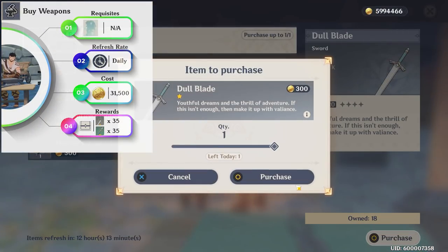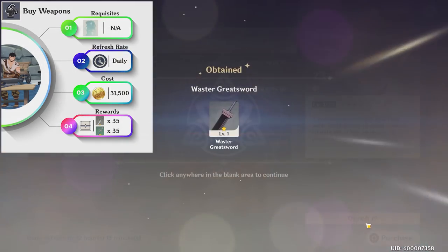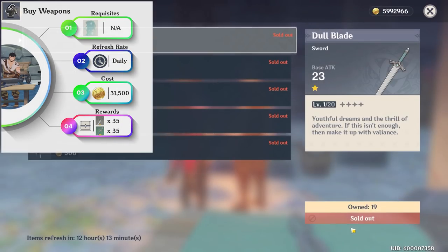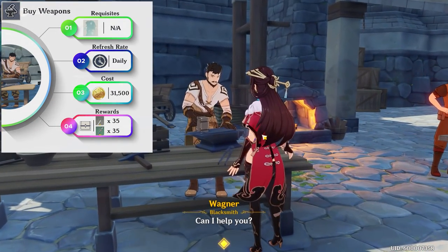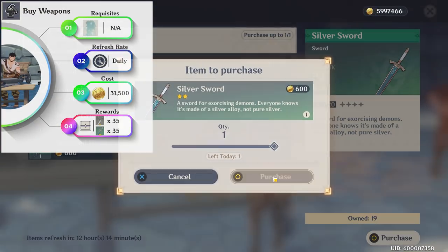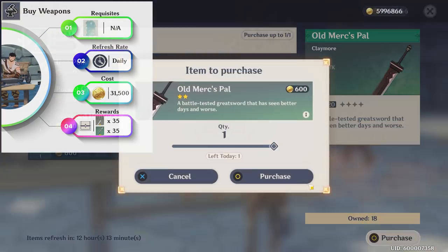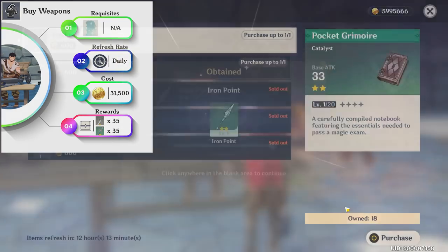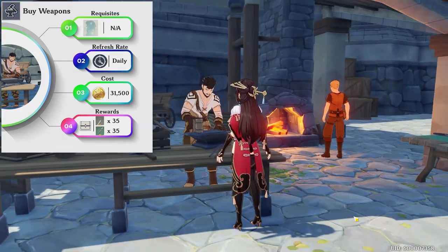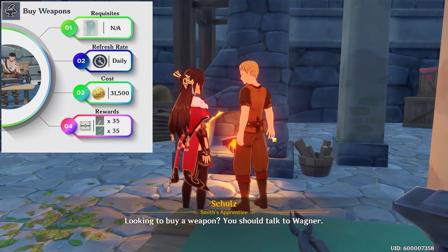The rewards will be 5 two-star weapons and 5 one-star weapons each day, becoming 35 of each weekly — meaning you'll have 70 weapons each week to upgrade your higher rarity ones without having to use enhancement ores. The time taken for this activity is less than a minute. Note that you cannot buy from both Wagner and Master Zhang; once you buy from one, the stock for the 5 two-star weapons will be sold out in the other's shop as well. It is ideal to buy from Wagner since he is within close proximity to Schultz.